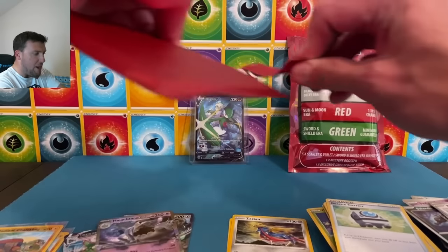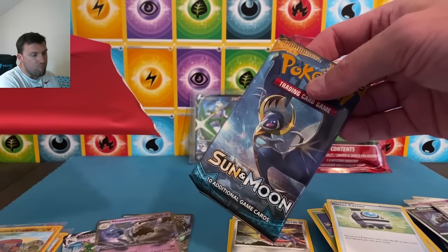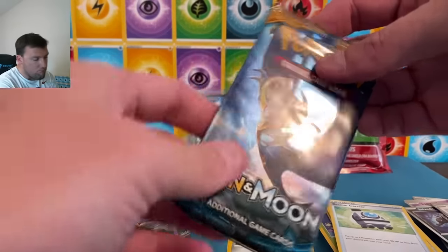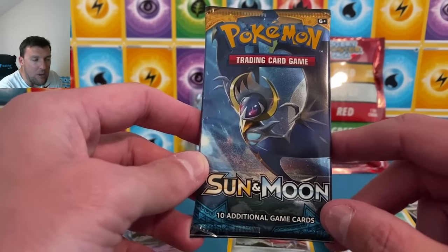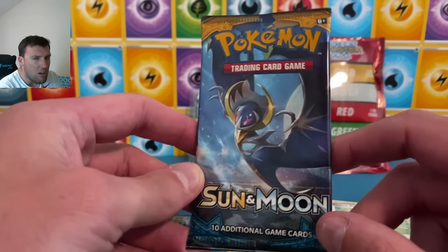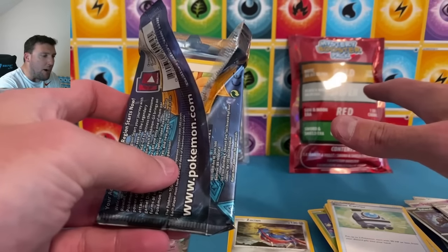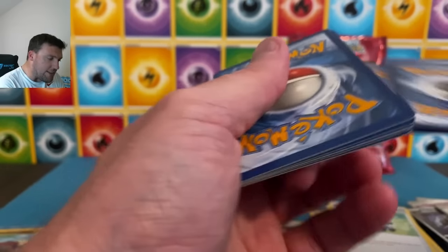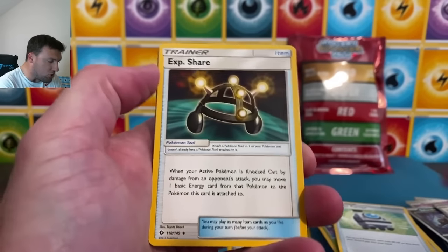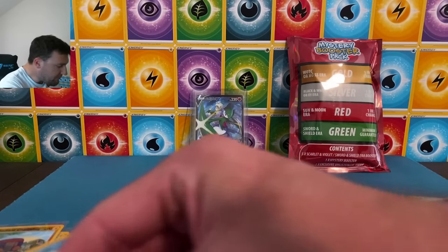We pulled a red pack and I think we did worse than the green pack. Sun and Moon era as our red pack — I'm not a fan. This is implying you're going to get a better value than the green pack and we did not. I will be as truthful as I can with these reviews. Holy cow — we got a red pack and we went backwards. That's not good.